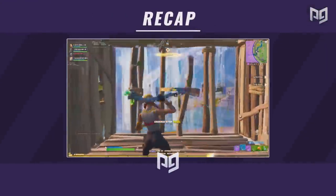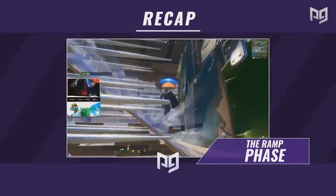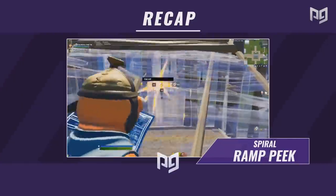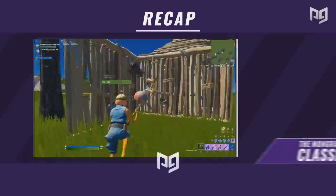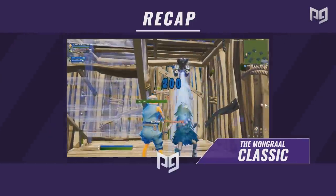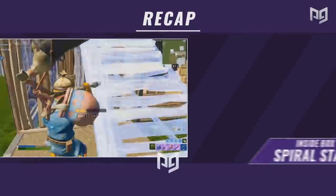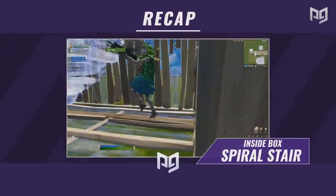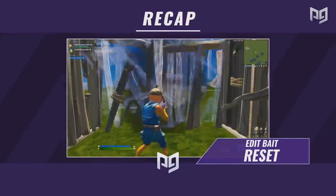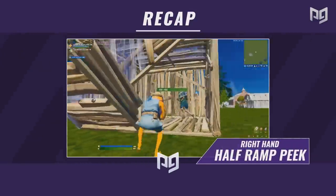Here's a quick recap of everything we covered. First, the ramp phase technique is an easy way to pressure a turtling opponent, but be careful of traps. Second, the spiral ramp peek is a fast, low-material way to get a right-hand peek. Third, the Mongrel Classic is one of the best techniques after taking your opponent's wall — practice it for speed. Fourth, the high ground floor peek lets you get shots on your opponent from above while they can hardly shoot back. Fifth, the inside box spiral staircase lets you sneak behind opponents for easy shots. Sixth, the edit bait reset forces your opponent to break the wall and wait through their shotgun delay. Finally, the right-hand half ramp peek lets you take your opponent's wall while fully covering yourself.